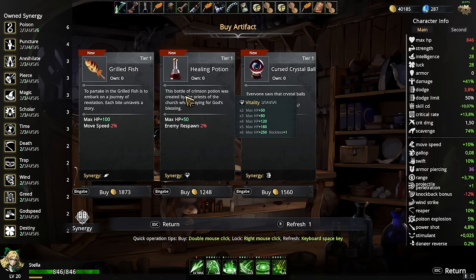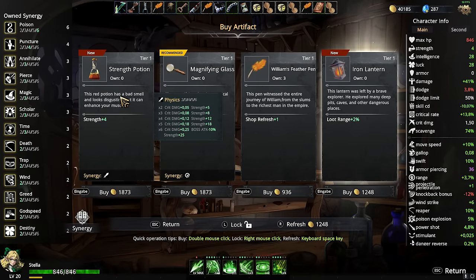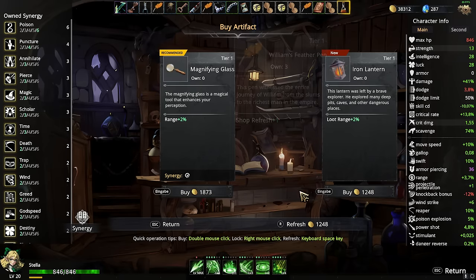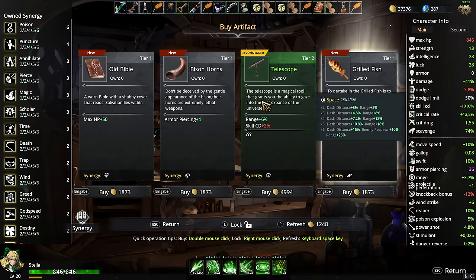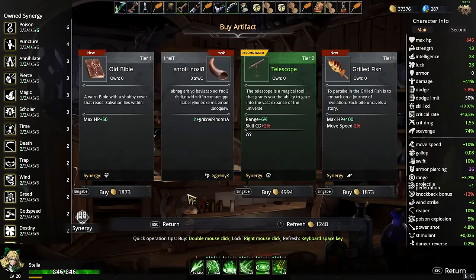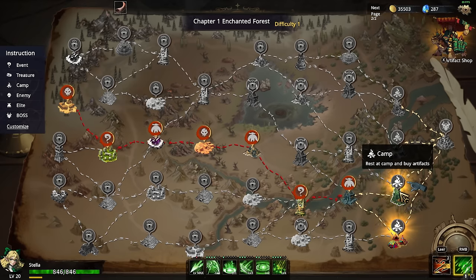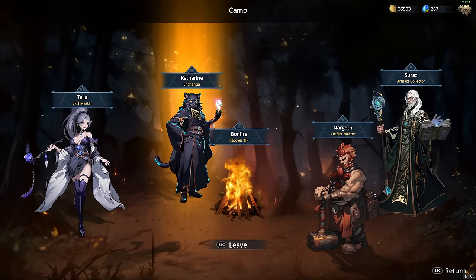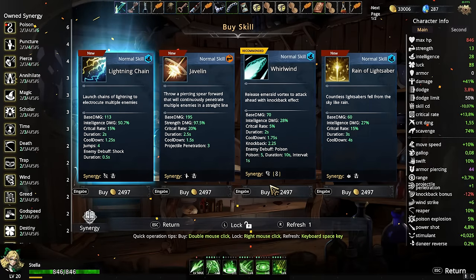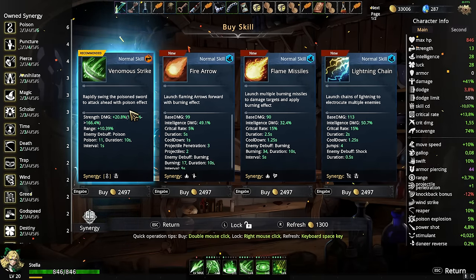Depending on how many times you have an artifact, it actually has different effects. That means I kind of want to stack stuff like this. More shop refreshes — I love that I have so many right now. Boss HP minus 10%, elite bonus — oh my god, I need to max that out. This game is so deep. I thought it was such a random game but no, it's amazing. Lightning chain — I want that so badly. Venomous strike — sure, why not.